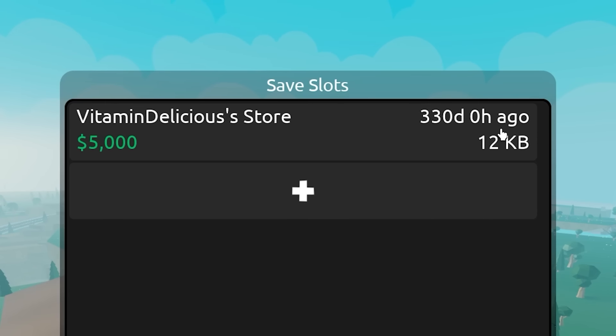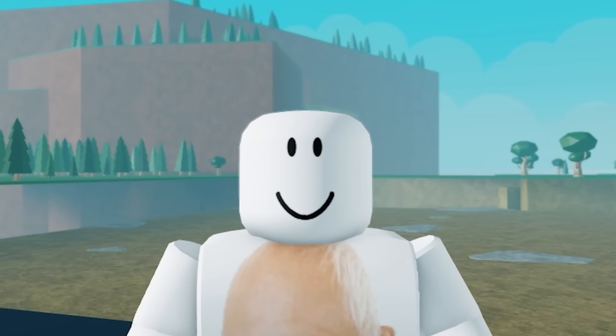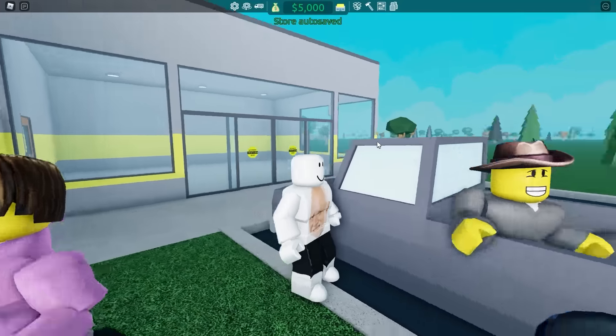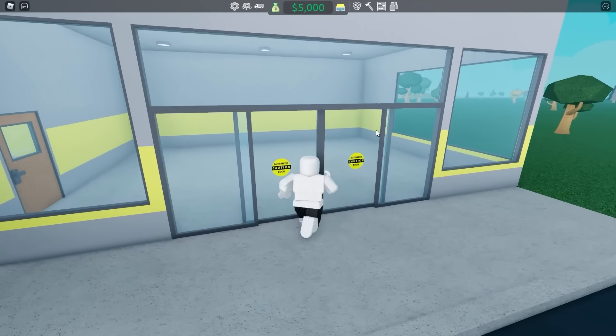Looks like I made a store 330 days ago. Let's jump in. Welcome to my store. I have no idea what I'm doing, but apparently I can't drive. I should just kick him in the ball. Those guys are wandering into nowhere. Let's head into my really cool store.